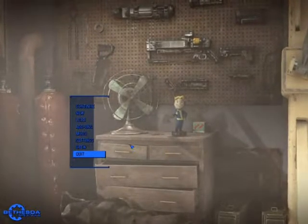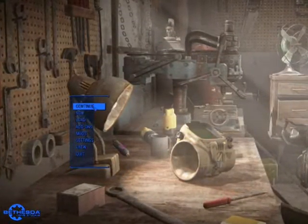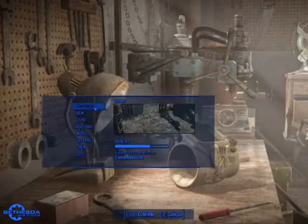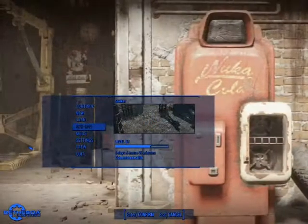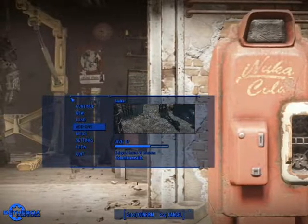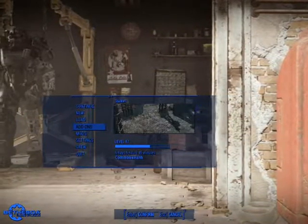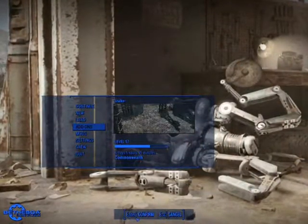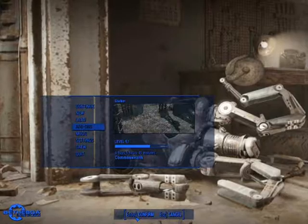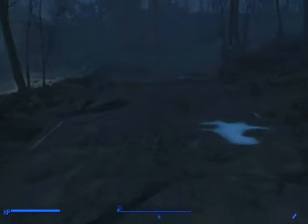So here we are at the beginning of this game. Watch this — we hit continue, see how that whole HUD just stretched across the screen? It doesn't even stay inside the brackets. My understanding is this is where it belongs, just like this — it cannot stay inside of its brackets, and that's just for starters.